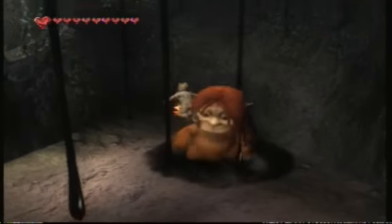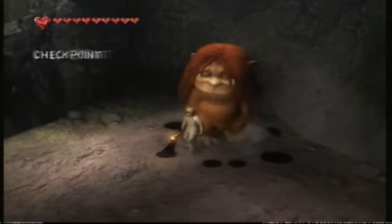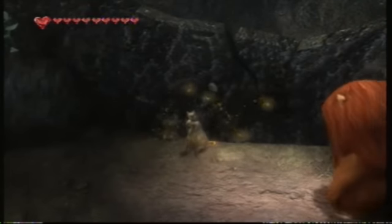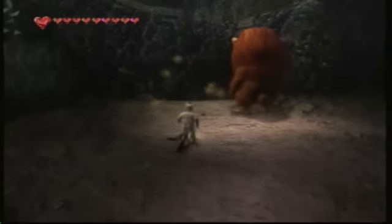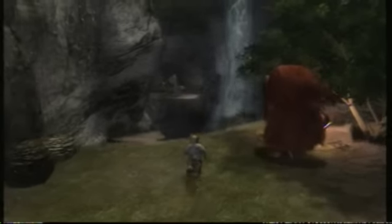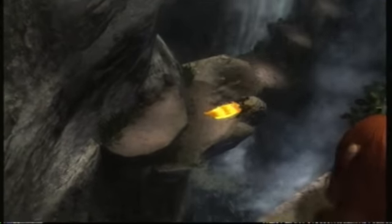You could consider Where the Wild Things Are to be an action-adventure platforming game. The controls are pretty basic. You use the left thumbstick to control Max, press the A button to jump, X to attack, and the left trigger to block. Those are essentially your three main buttons. Throughout the game, you'll perform a lot of jumping and fighting.